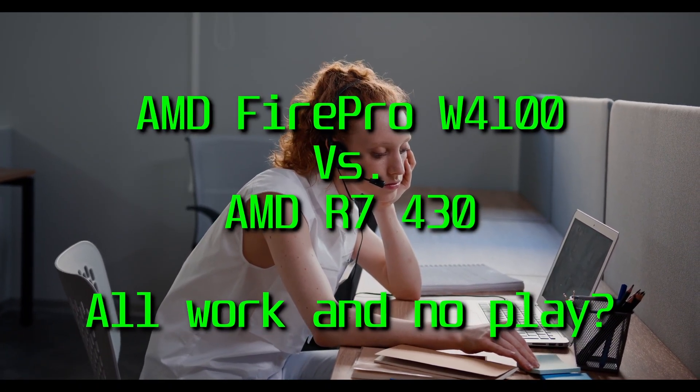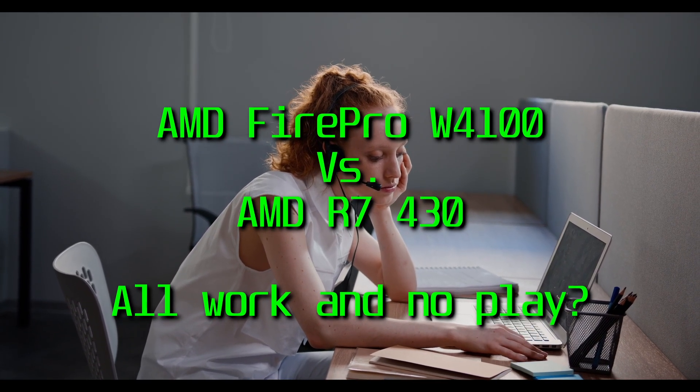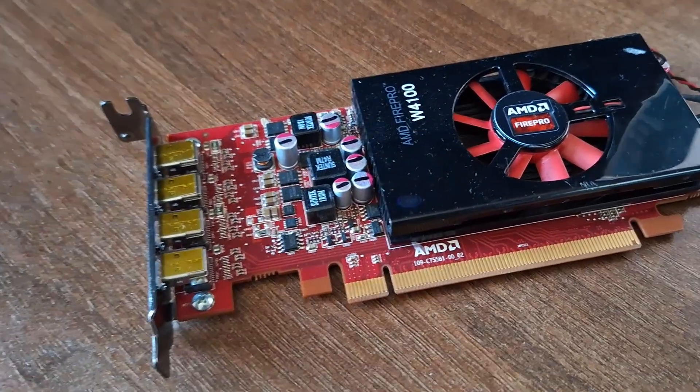There are some things you just wouldn't want to bring home from the office, like a photocopier or a P45 — but what about an AMD FirePro W4100?